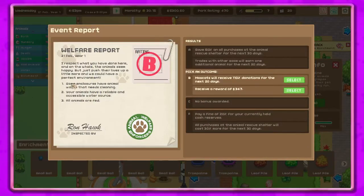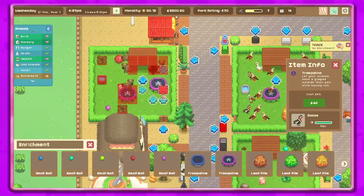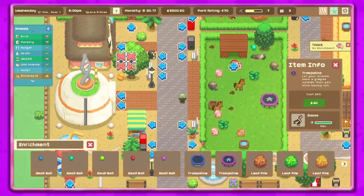Welfare report B — that's not bad. 'I respect what you have done here and on the whole the animals seem happy, but just push their lives up a little more and we can have a perfect environment. Some enclosures have animal waste that needs cleaning. Your animals have a reliable and accessible water source. All animals are fed.' I should not have done that though because I needed that other one. I messed up — oh well, it's fine. It's just a game, right?